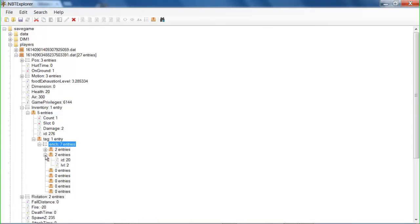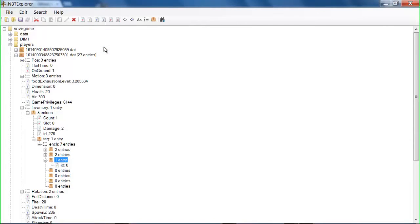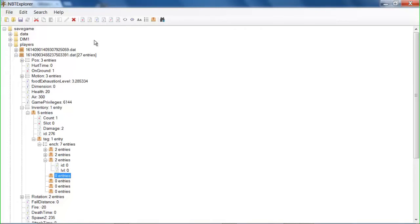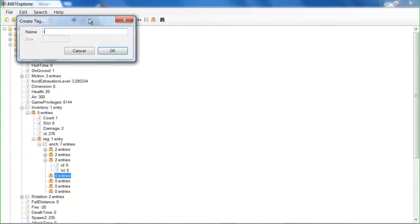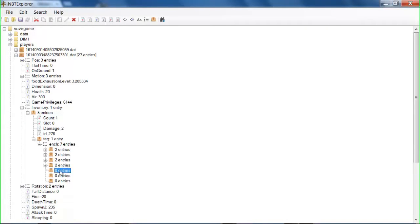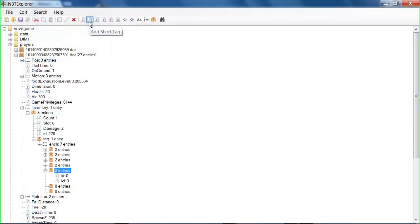The enchantments I've got are ID 17 and ID 20. What you're going to want to do to get these little tags here is click on the compound tag, then go up to the top and click on 'Short Tag', and then name the first one 'ID' exactly how I do. Then the second one 'LVL' for level. Do this for all compound tags. I'm going to minimize them so they don't go off the screen. Just bear with me while I do this.